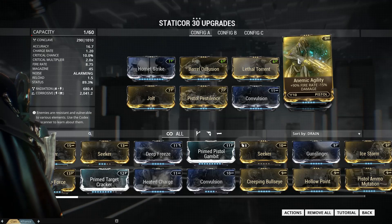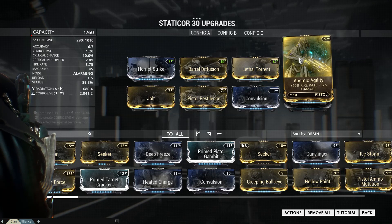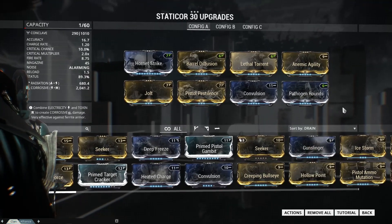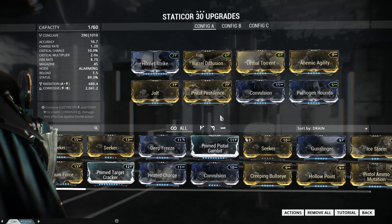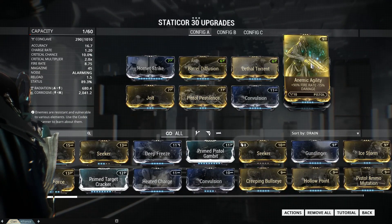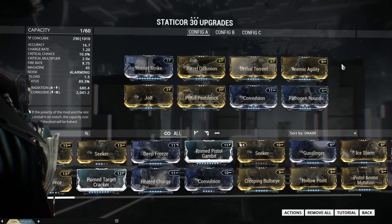I still highly recommend a Fire Rate mod even if you're not going to be charging the weapon, because it allows you to shoot faster when spamming trigger clicks. So Anemic Agility or Gunslinger, or maybe even the new on-Reload event mod if you don't want the 15% damage penalty but still want 90% Fire Rate — that's a bit more convoluted, but you can go that route.